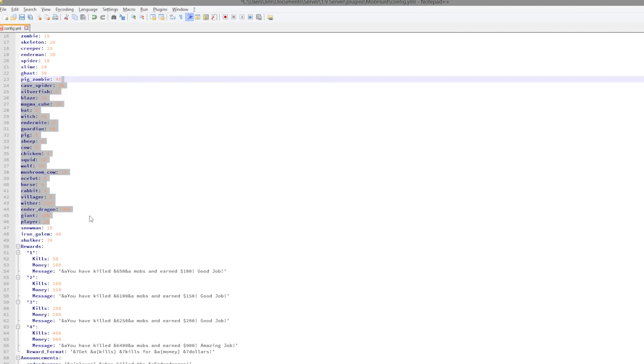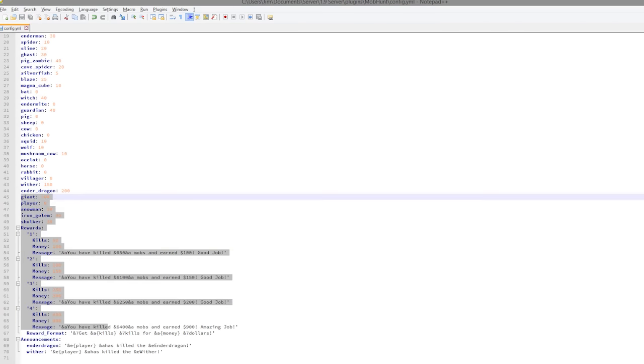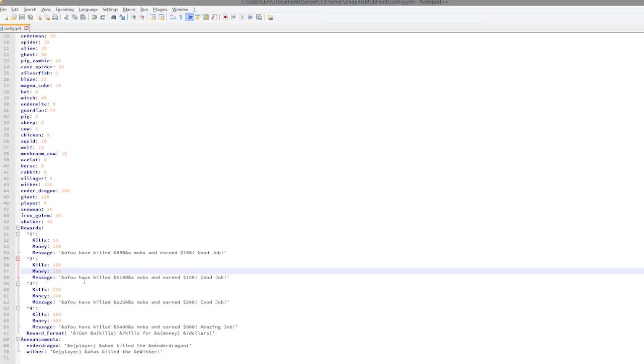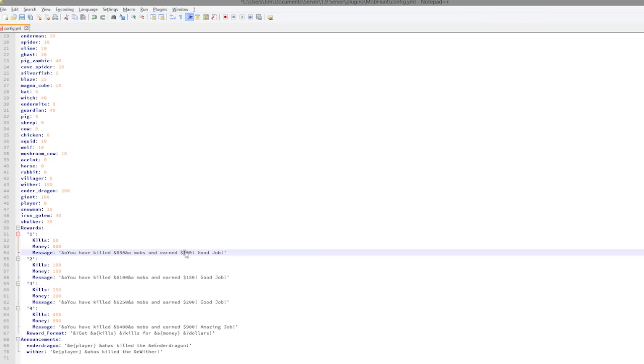You can put in what amount of money you want to give a player when they kill a particular mob, which is pretty cool. There is also a player entry — you might want to turn that off and put zero depending on what your server is about. Down here we have the rewards section — if you do slash mob hunt rewards it shows you that at 50 kills you get $100. Make sure if you change the amount of money, say to 500, that you also change it in the message, otherwise it will confuse players.